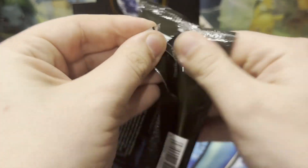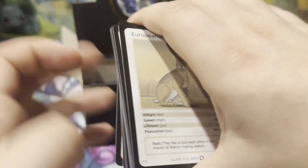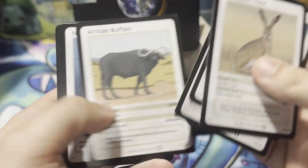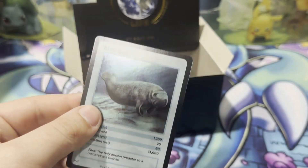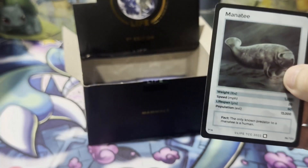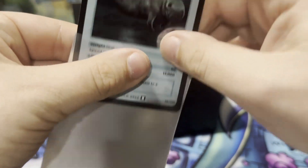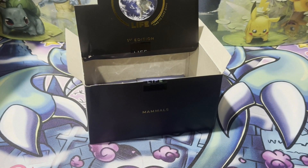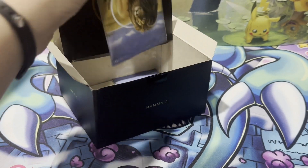Three packs left here in this one. Narwhal, manatee — it's been a while since we've seen a manatee, about 13,000 left in the wild. The only known predator of the manatee is humans, because they're so big.